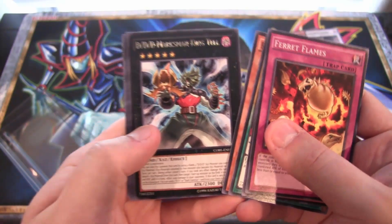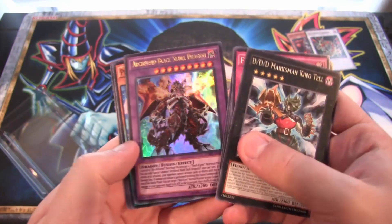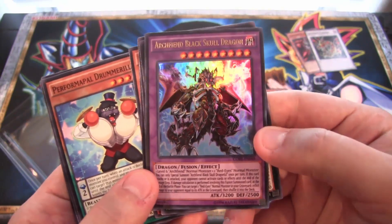We have DDD Marksman King Tail rare, and then we have Archwing Black Skull Dragon. So we did end with a hollow — that is awesome! And some Red Eyes support, so there we go.